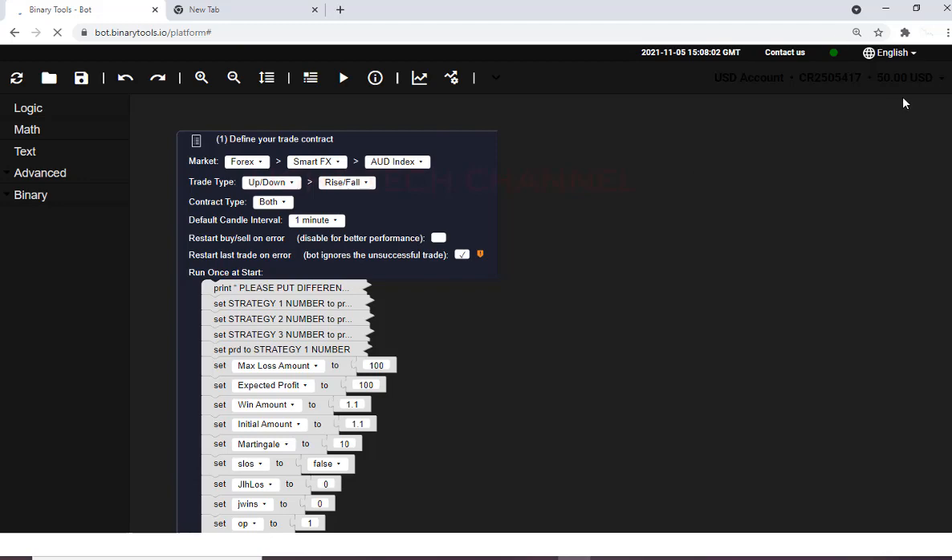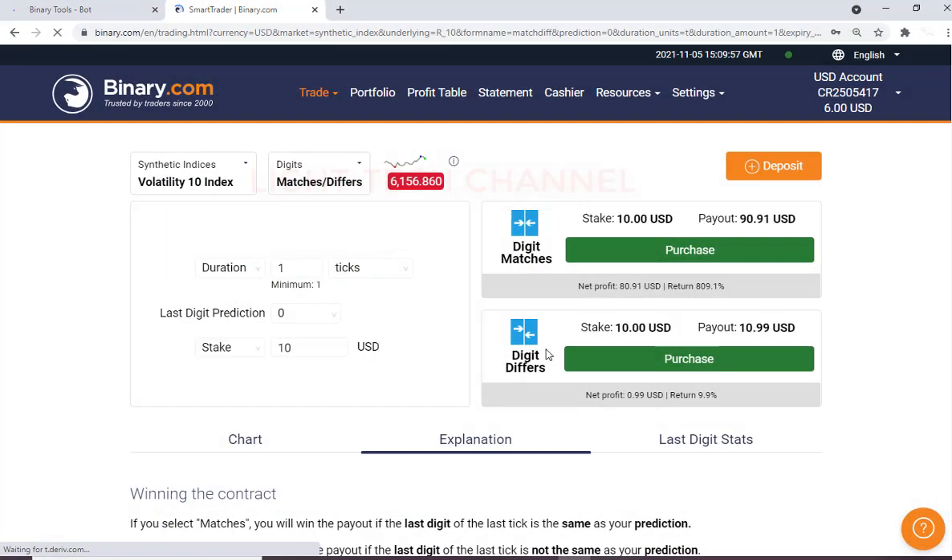Now we are in the real account. We have 50 dollars here but I need to risk only six, so I will remove 44 dollars and leave the account with only six dollars. I've already withdrawn 44 dollars and I have left only six dollars. I'm risking that six dollars to test this bot, but in demo the bot worked very very good, that's why I risked this small amount.